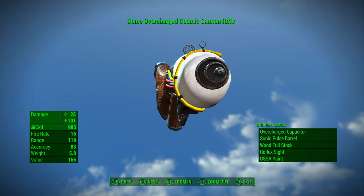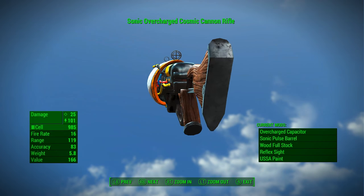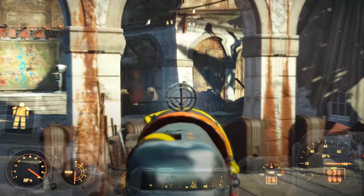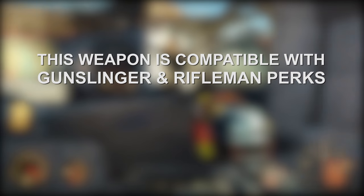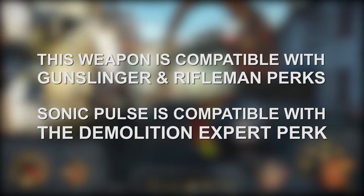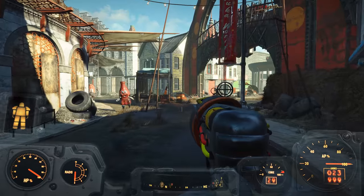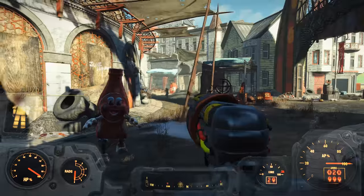This brings us to our final item, the newly added Cosmic Cannon weapon. Like most energy weapons, the Cosmic Cannon uses fusion cells, and it can be modified to accept a pistol grip or one of two different rifle grips. Therefore, it is compatible with both the Rifleman and Gunslinger perks. Interestingly, this weapon is also compatible with the Demolition Expert perk, provided you have the Sonic Pulse Barrel customization on it, which can further increase damage. You can also paint the Cosmic Cannon to properly match your Captain Cosmos power armor, which is a nice touch.